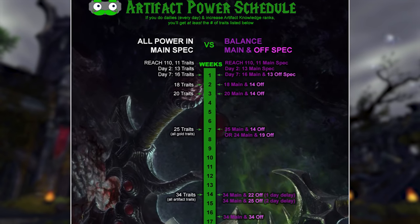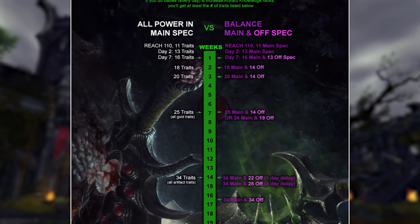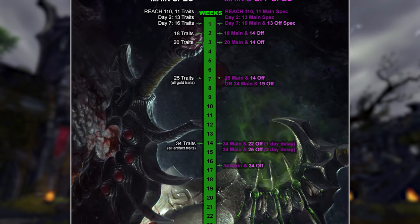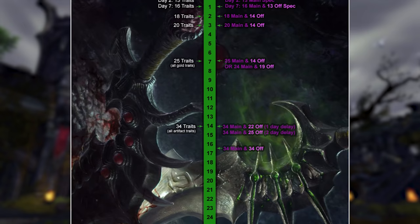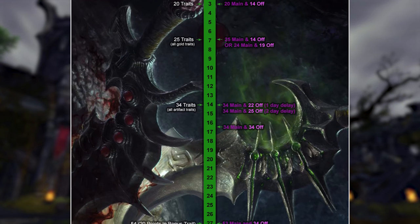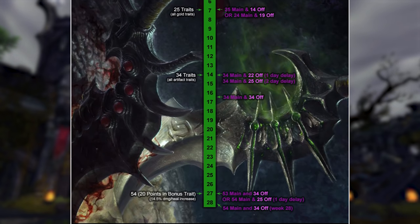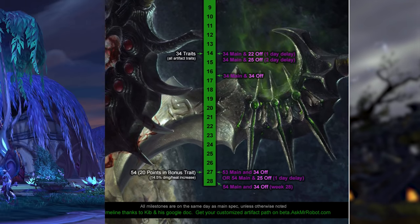Players who want to have multiple effective specs might be concerned that leveling their alt-spec weapon will gimp progress on their main weapon, but that really isn't the case. This was excellently shown by Mr. Robot, who created a handy infographic showing how leveling up your off-spec Artifact Weapon doesn't slow you down much at all. This happens because Artifact traits start off super cheap but get super expensive, so keeping your off-spec Artifact Weapon at 80% of the power of your main one isn't really going to hold you back.